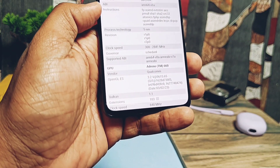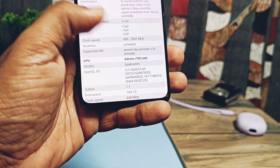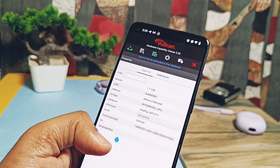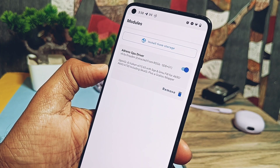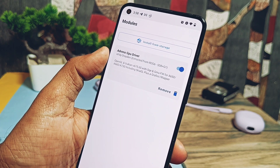So today we are upgrading them to the OpenGL and Vulkan drivers version 3.2 @ 615.65. These are the drivers extracted from the world's most powerful gaming phone, that is the ROG Phone 6. We have just flashed the new Magisk module created by Drayden — its link is given in the video description.